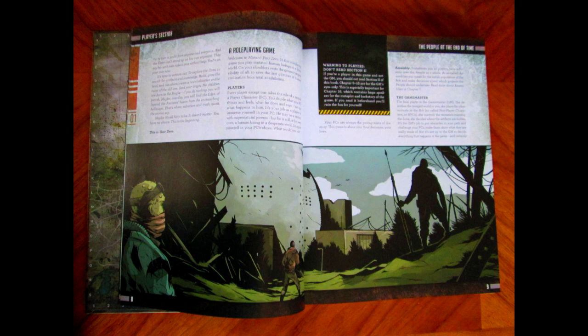They inform you about the role of the game master and the players. Even here it says the players describe their actions, and the game master runs the entire world — the non-player characters, the objects, the threats, anything that you find in the world. You are not telling a story. This is not 'Bob the mutant aims his weapon and fires at the enemy, the enemy dies and Bob wins' — no. It even says here that the players decide what their characters do, but not the outcome.